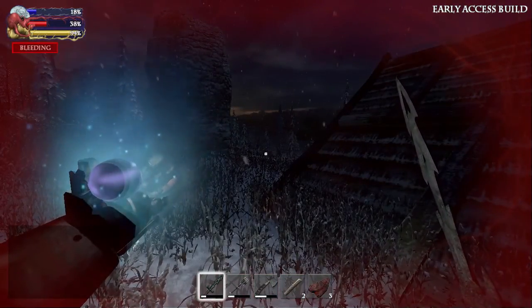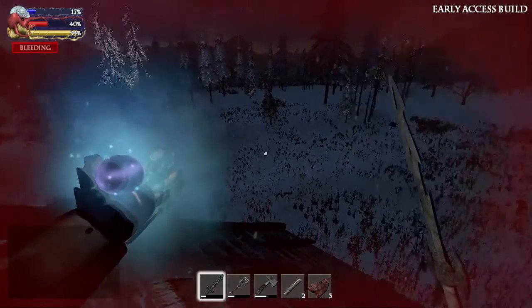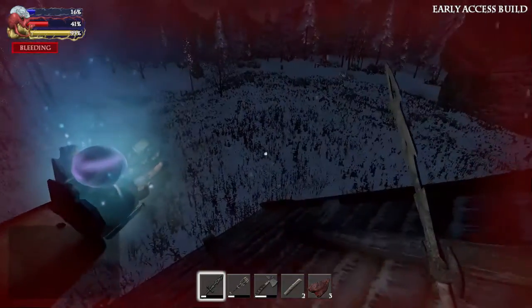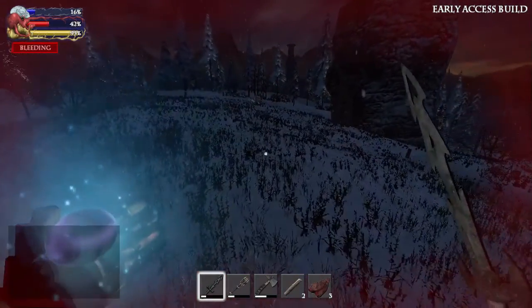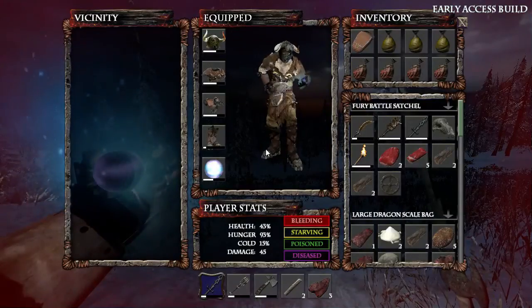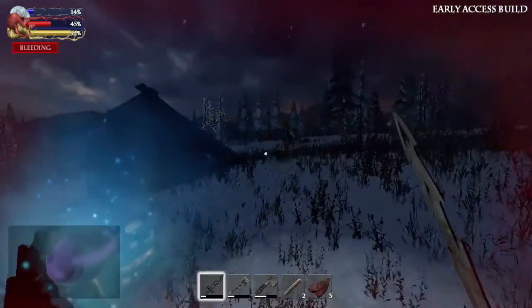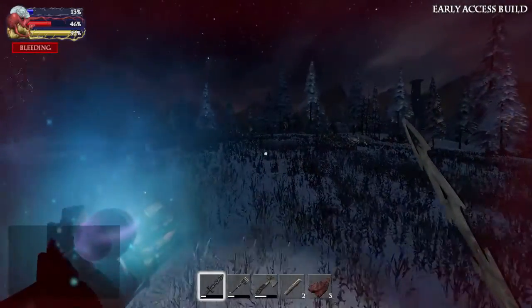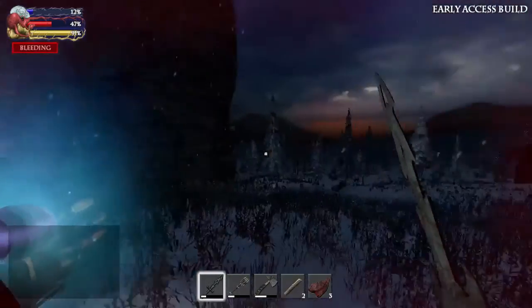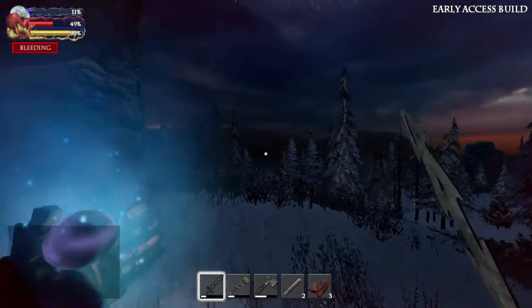Another thing they're going to add is a loot all button. When you get a corpse, you'll be able to press Q and loot every single item immediately without having to faff around your inventory. There'll also be a character customiser — there is one at the moment, but it'll be a better one; it's only phase one. My character wasn't even created using it because it's such an old character. There'll also be crouching, and the jumping will be better — apparently that's going to be improved as well.